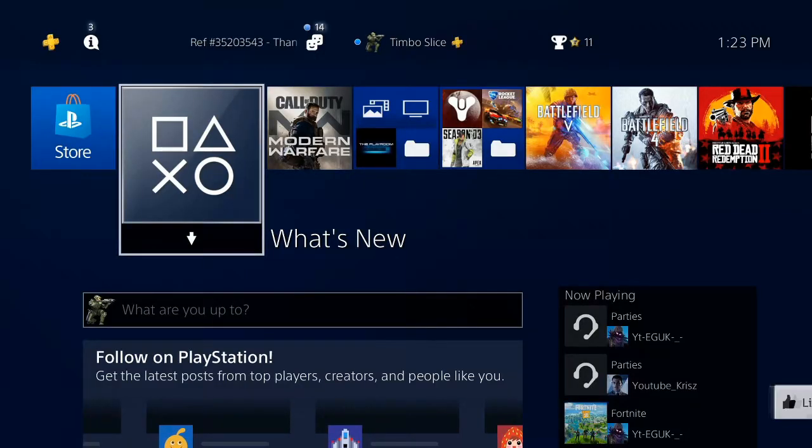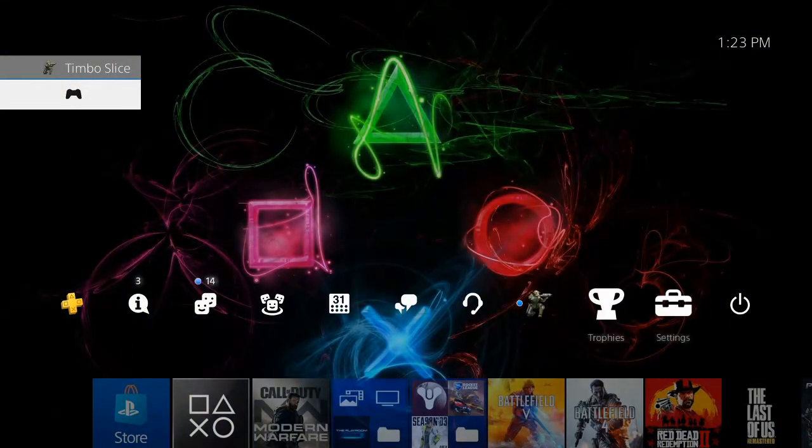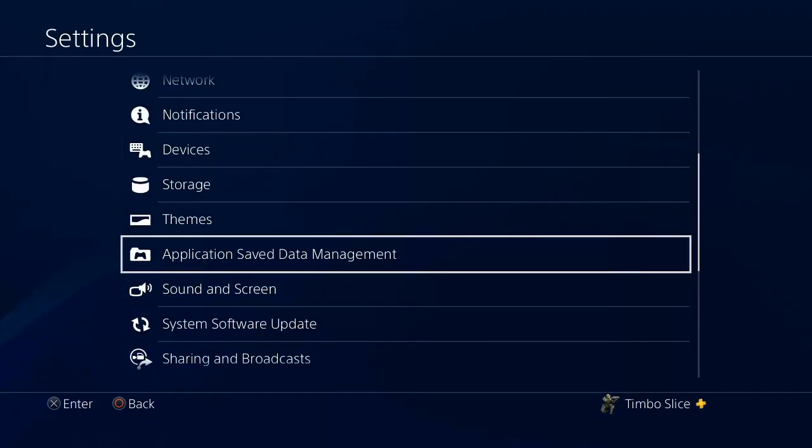I'm over on the home screen of my PlayStation 4. Let's go ahead and scroll to the top bar and scroll all the way over to the right to settings. Now let's scroll on down to application save data management.